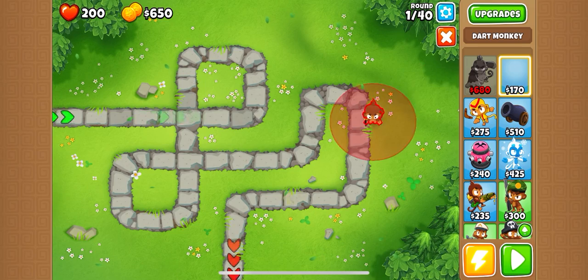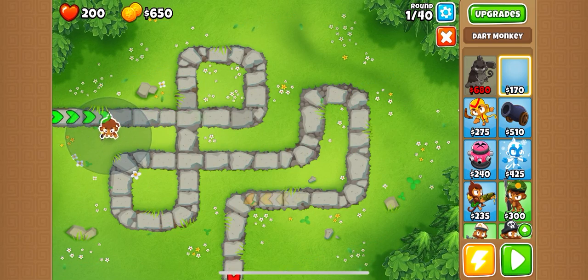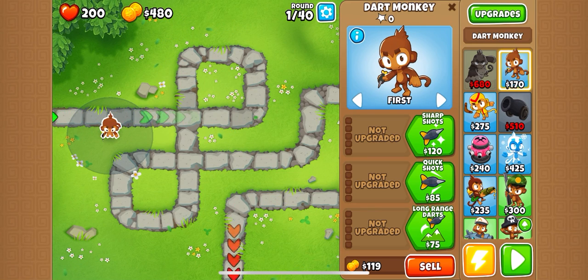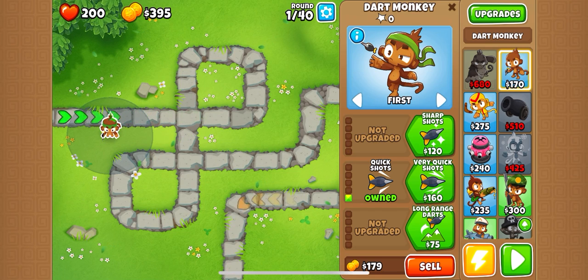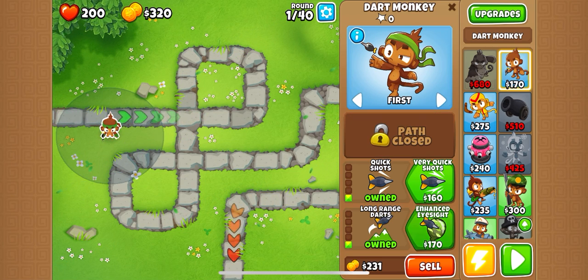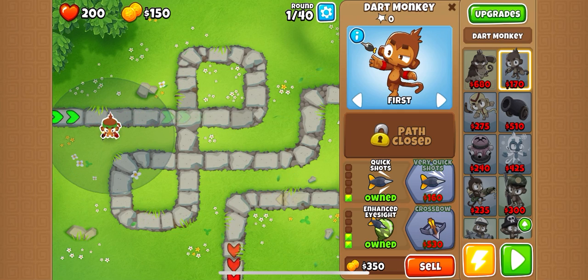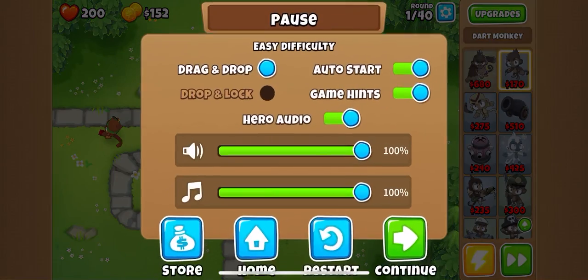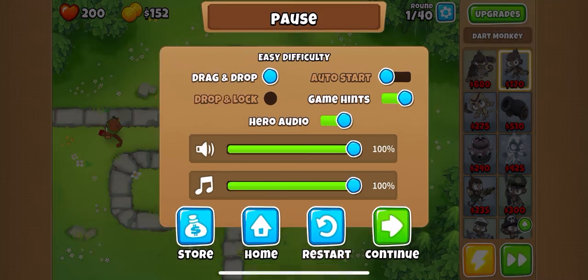Right now I'm going to place down my dart monkey. I think I'm going to go for quick shots, long range, enhanced eyesight. That's what I'm going to go for. I'll hit play. We don't have auto start - okay we do, so I'll turn that off.